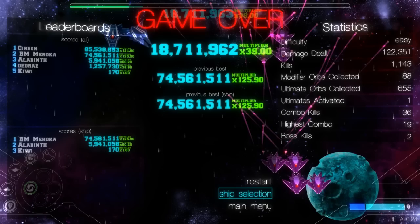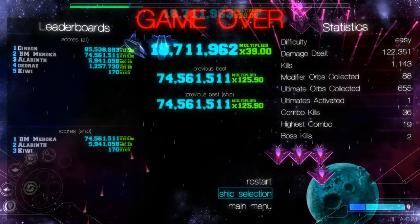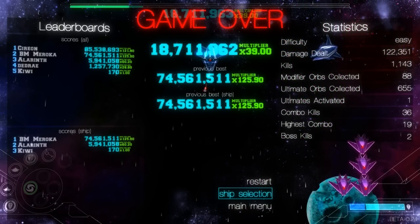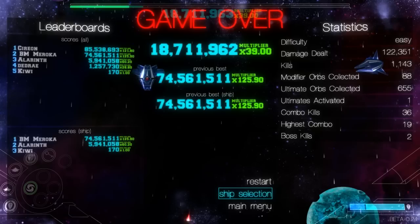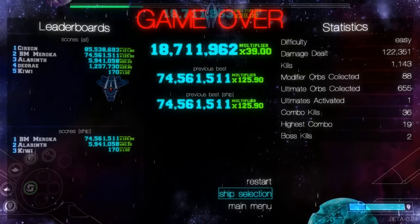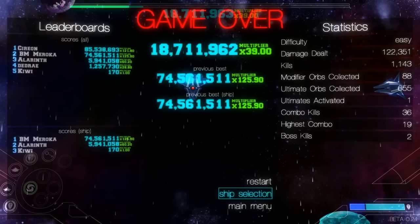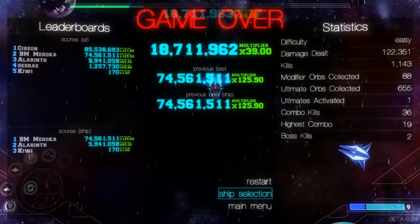This build also comes with a bunch of statistics at the end, which is kind of nice to see. You can see I got one ultimate and killed two bosses. I do think it would be nice to be able to distinguish between bosses and mini bosses, because they are very different things and probably should be tracked statistically differently. I killed the red snake boss, which is not particularly all that challenging, and then I killed the red mega boss — those two should maybe be handled differently, but at the moment they are still one and the same.